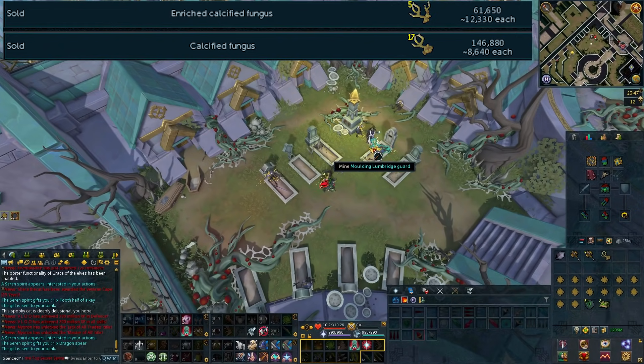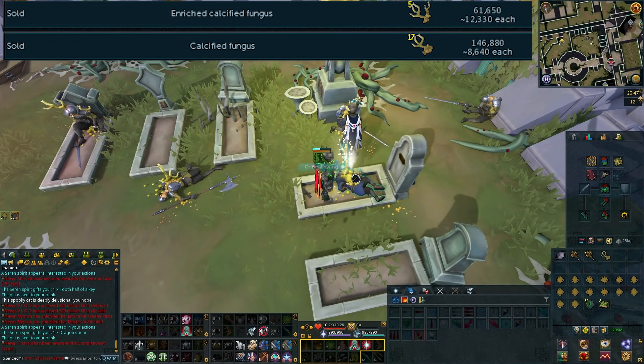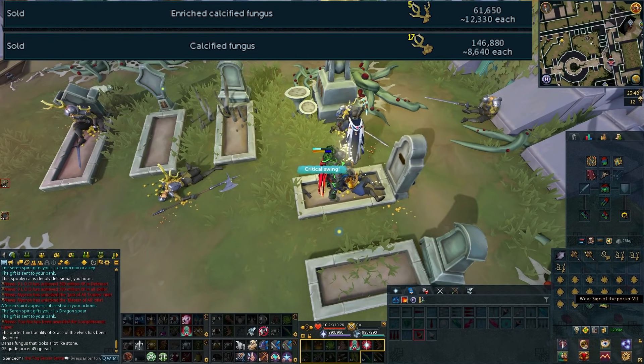Although the Grand Exchange price of calcified fungus is quite low, they are selling for a lot of GP per hour. The regular calcified fungus is selling for around 8,600 coins each, whereas the enriched calcified fungus — the shiny fungus gathered from glowing corpses — is worth around 12k each right now. Overall doing this method you should be able to make around 4 mil per hour. It is somewhat AFK with mining, though you do need to keep your stamina up if you want the highest GP per hour.